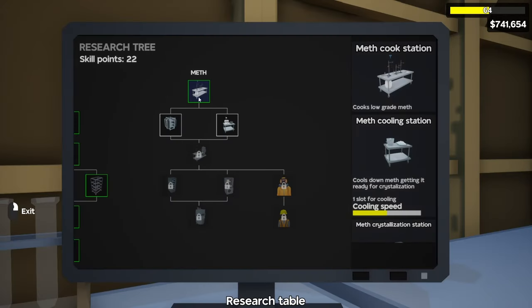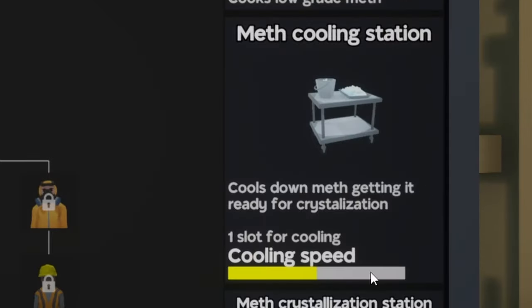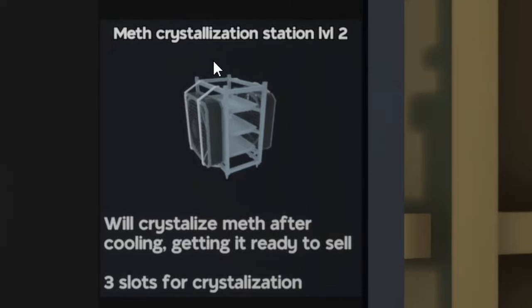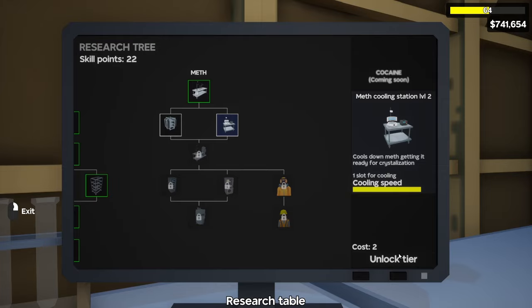For starters, after getting the first skill I would recommend going for the cooling station level two, since this is 100% cooling speed rather than our half speed with level one. I would also skip the crystallization station level two because all it does is give us one extra slot and it looks a little bit bulky with those two fans on the side. So for two points we're going to buy the cooling station level two.